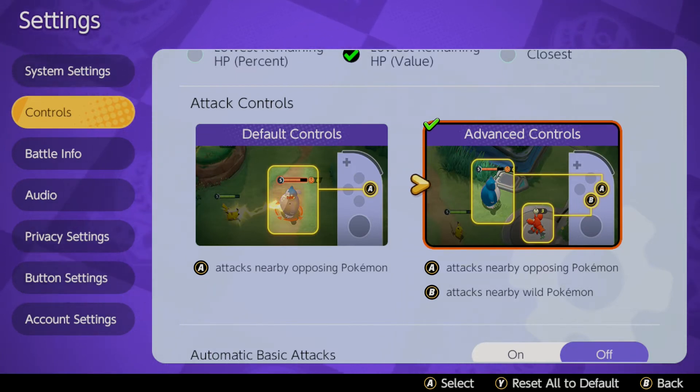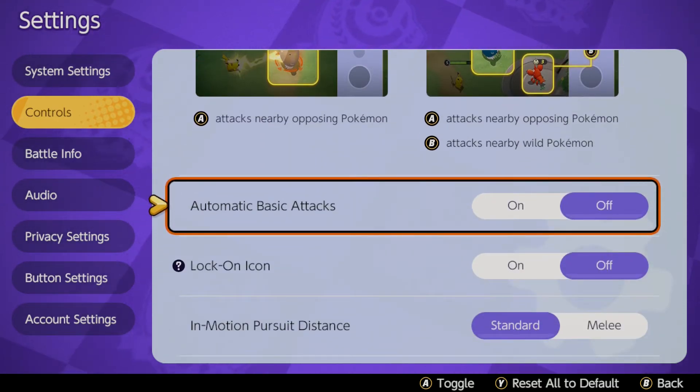Next is automatic basic attacks. I've turned these off — a lot of the time you can put up an indicator to show whenever your moves are getting stronger. A lot of Pokemon, for instance like Cinderace, Greninja, or even Garchomp, they all have different stacks before they do a special move or their moves get increased in power.